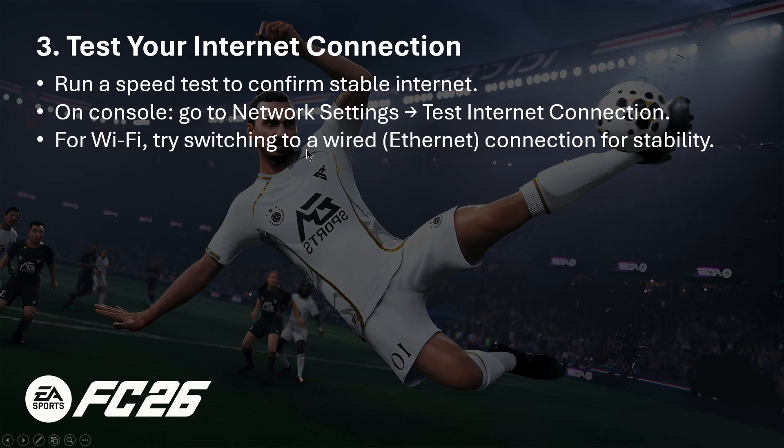If that doesn't work, the third method is to test your internet connection — check if your internet is stable. On console, go to network settings and run a connection test. If you're using Wi-Fi, consider switching to a wired or ethernet connection for better stability.